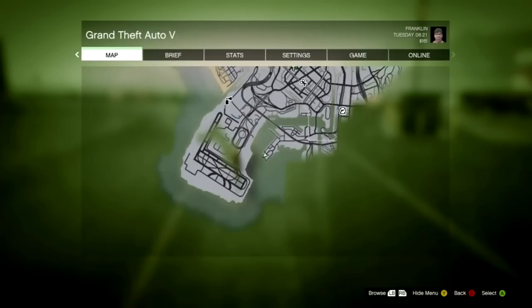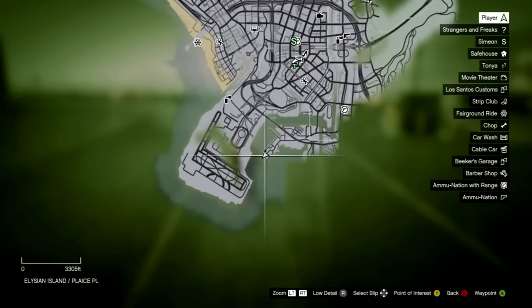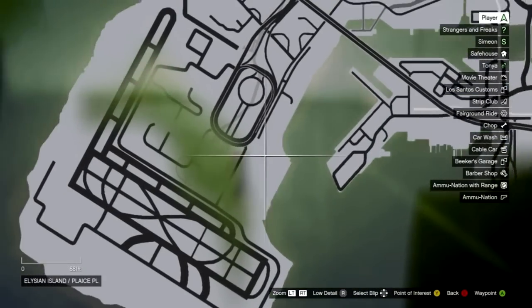Guys, I'm just showing you where you can find the scuba gear in Grand Theft Auto 5. Basically, if you just press start and take note of the time in the top right-hand corner — it's 8:21, but you probably want to come here around 8 o'clock or so.